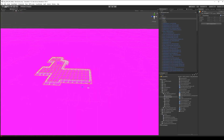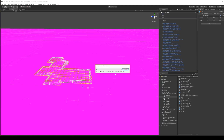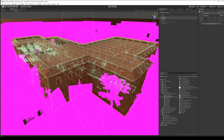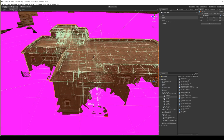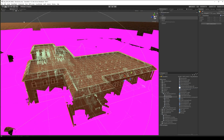Go to Edit > Render Pipeline > Upgrade Project Materials to High-Definition Materials, then proceed. Okay, materials converted — not all of them, but we don't need all of them. The developer probably had some unique materials for the trees.